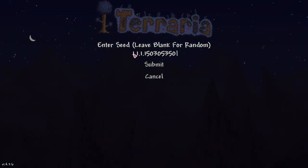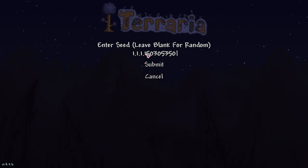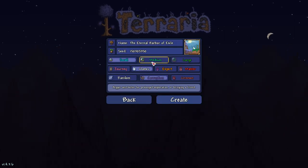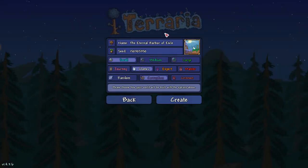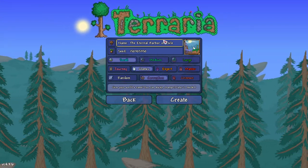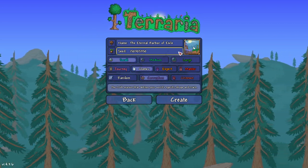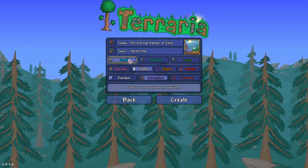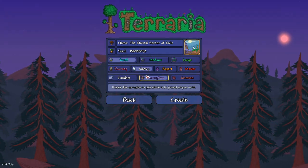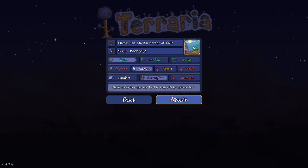As always, this is your size of the world, your difficulty of the world, and your evil of the world. If you don't see that in the normal seed, those need to be there. This will be down in the description below. And as always, this is for PC, not Mac. Make sure you know that. Submit. The name of the world can be anything you want — it can be the Eternal Harbor of Exile, it can even be purple. It does not matter. The seed number, of course, does matter. If you get it wrong, it's the wrong world, wrong seed. The size of the world has to be small — not medium, not large. Make sure it's a small world. Difficulty can be Journey, Classic, Expert, or Master — any one of the four. I keep it on Classic. And finally, the evil of the world has to be corruption. Not crimson, not random. It has to be corruption. Let's create the world.